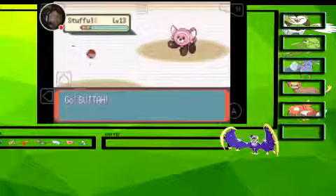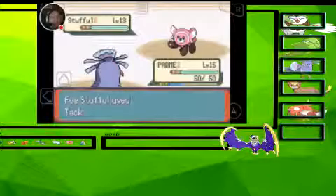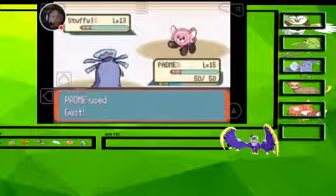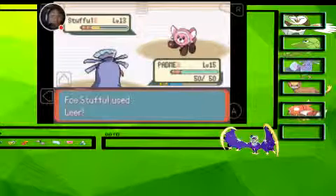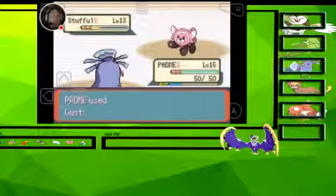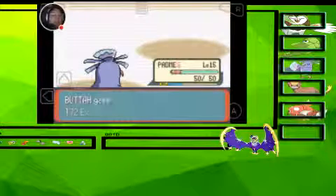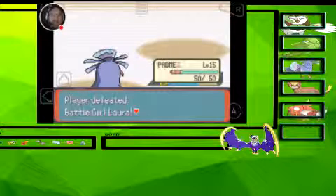Stufful! I'm definitely switching out — bring in Padme. I should dominate in this gym with two flying types. There's no reason why I don't destroy this gym. I wonder if the gym leader is going to have a Bewear? Because if he does, that's going to be interesting. Butta is level 9 — I'm hoping we can get a Butterfree today.